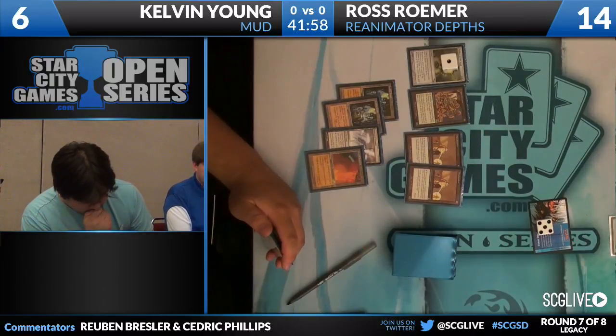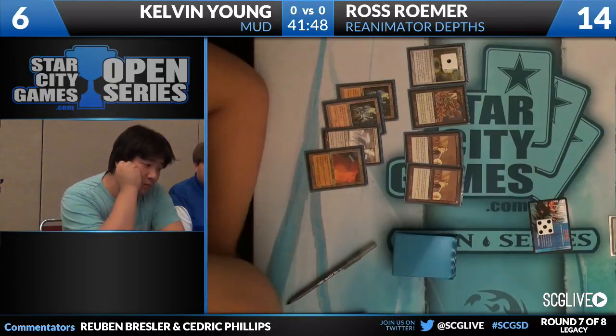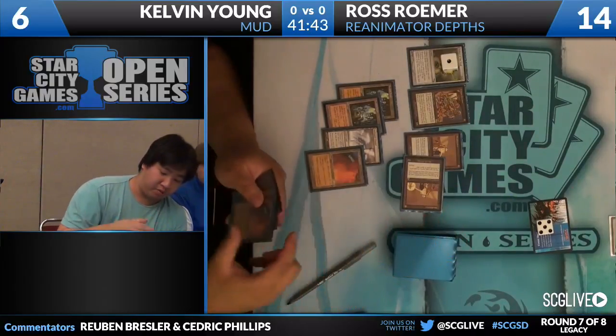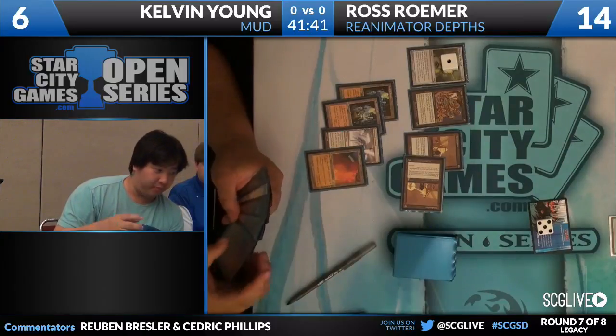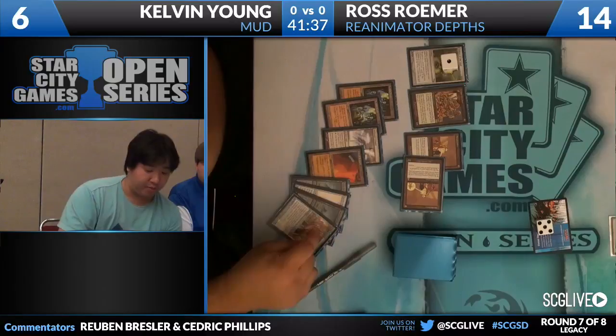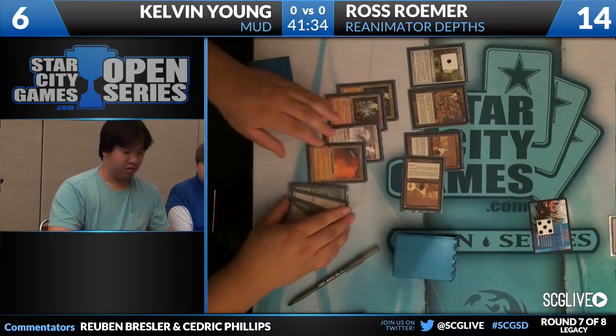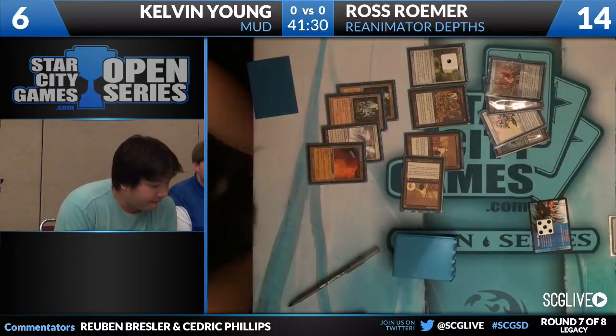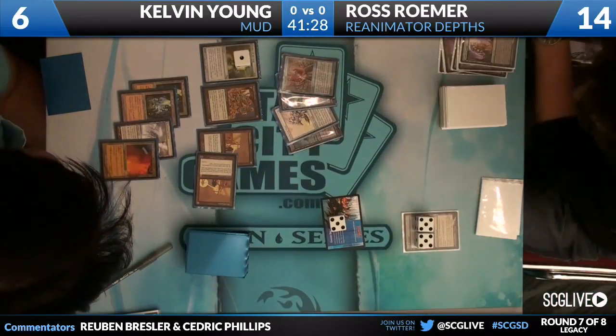Blightsteel Colossus also would have gotten it done. Mindslaver is something — I'm not sure how good it would have been, but it would have been at least a makeshift Time Walk. Kelvin's trying to figure it out. He has tested this matchup clearly less than you. Now we see four artifacts revealed — two Vault of Whispers and one Mox Diamond and one Sundering Titan. So it is going to generate eight mana via that Metalworker.